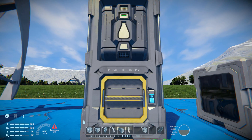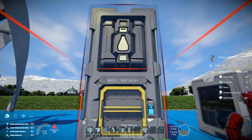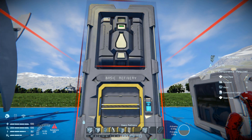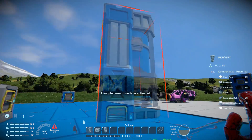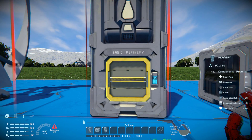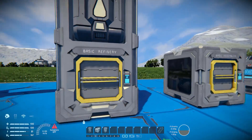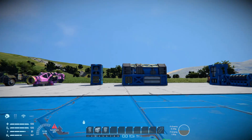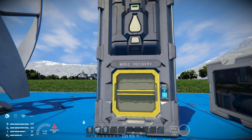Next we have the refinery. The refinery only costs 20 steel plates, 10 computers, 10 motors, 20 construction components and 100 steel plates, and it's a lot smaller than the big one sitting over there, which costs a fair amount more to build. The big drawback with this however is it processes ores a hell of a lot slower than the big one. So it is quite nice to have in a small base, or even in a small ship, instead of having that big thing taking up a lot of room, because it can be quite a pain to build around on a ship.